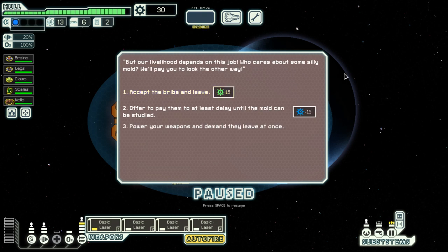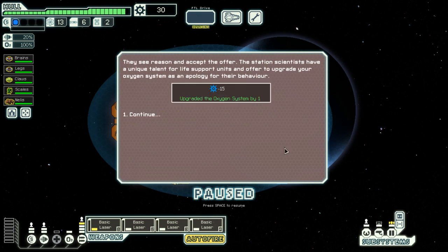'Our livelihood depends on this job — who cares about some silly mold? We'll pay you to look the other way.' I could change my virtues and get rich, pay them to study the mold, or power my weapons and make them leave. I like the third option, but I'll go ahead and pay them off — the mold maybe is a pangolin on the inside, dreaming to be a pangolin. This upgraded my oxygen systems, which will allow them to take a little bit of damage before breaking down. Not a bad deal for 15 scrap.